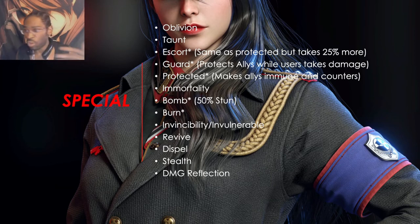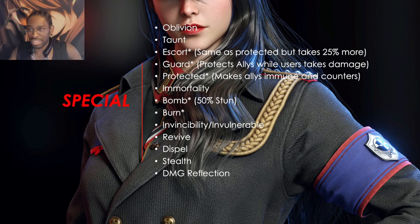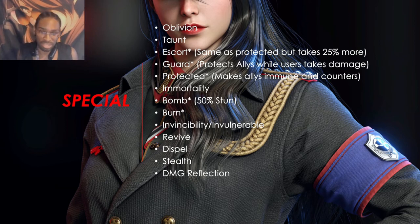Turn staggering is especially important against escort and protected effects — because if the unit casting the protect effect is stunned, frozen, or asleep, you won't get countered. They can't do anything back to you. For immortal units, use oblivion — most immortality triggers via a passive skill, so if you disable the passive with oblivion, you don't have to worry about them becoming immortal anymore.